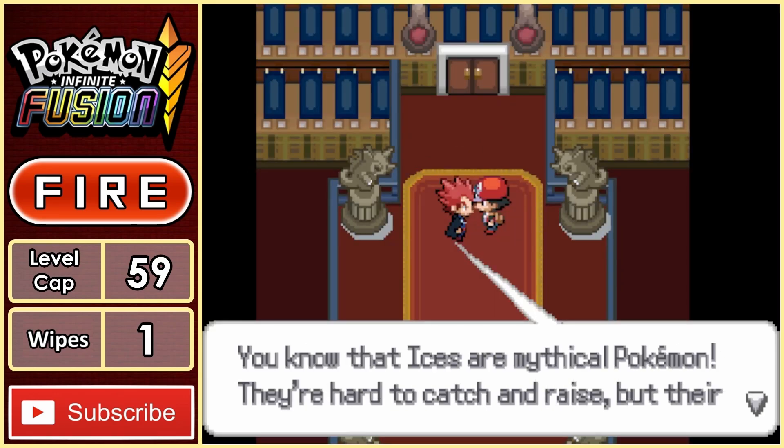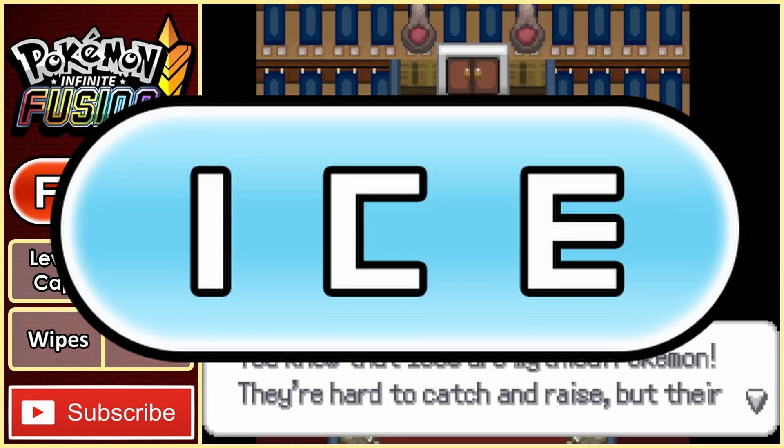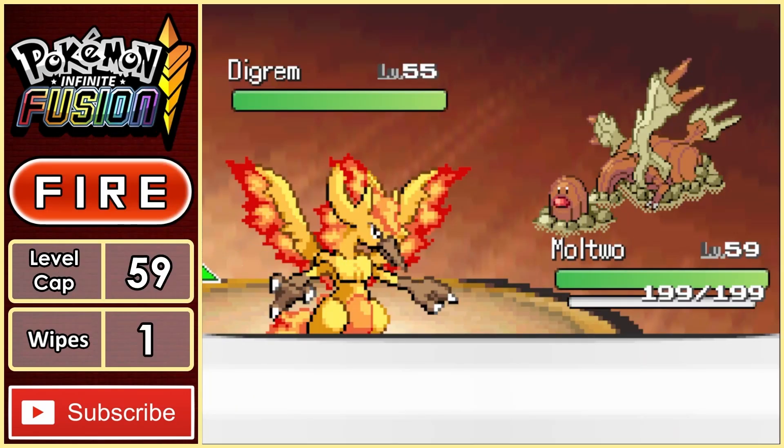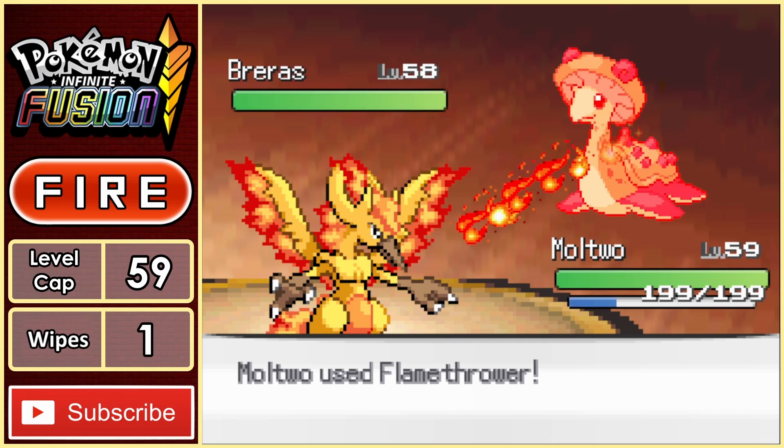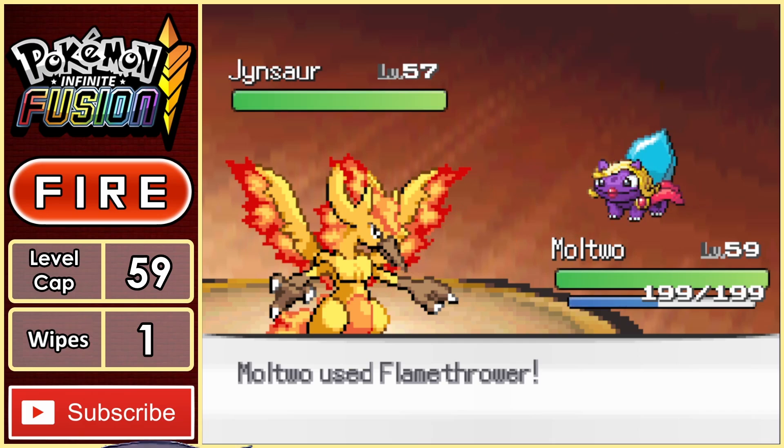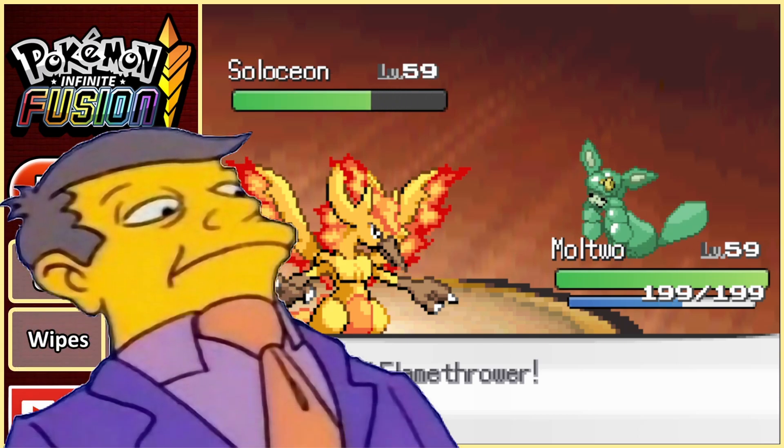Last but not least, we have Lance, who is using Ice Pokemon. Molto comes in and shows no mercy — Flamethrower after Flamethrower, they all melt into puddles with none of them having any chance against us. Was a pretty pathetic attempt from Lance, if I'm being honest. We have now beaten the Elite Four, meaning we only have the champion left to defeat.